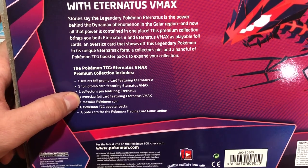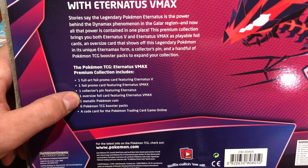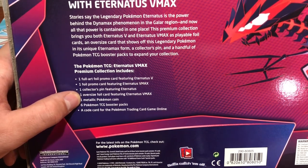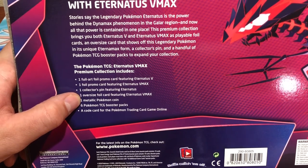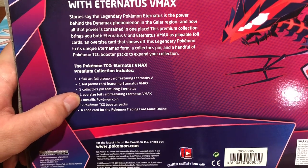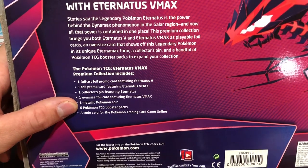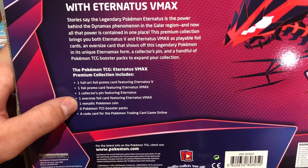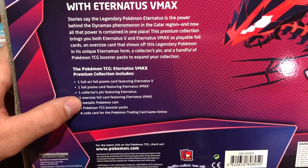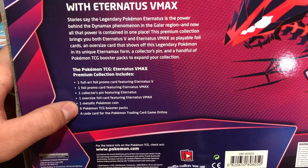I'm trying to find something to protect the oversized foil cards with. If you guys have a link for a binder or card sleeves — I think BGS might have some of the bigger sleeves for those cards. I'd like to keep them safe; it'd be nice to find a way to display them. If you guys have ideas in the comments, please share. And then there's a metallic Pokemon coin — though I feel like that's so misleading. It's not actually a metal coin; it's shiny but it's not metal. And six TCG booster packs.